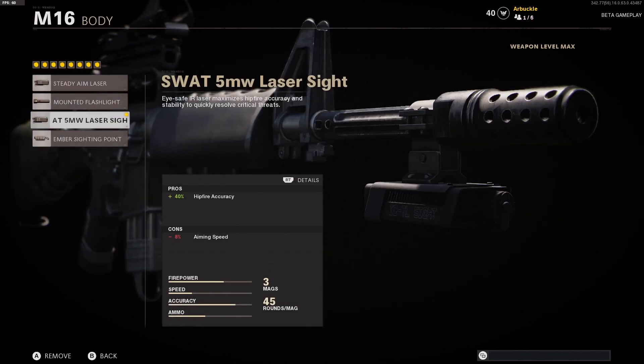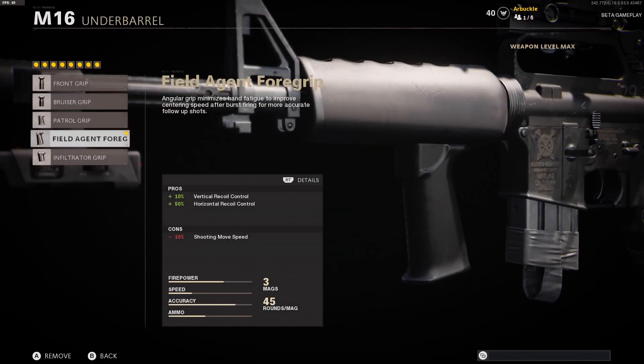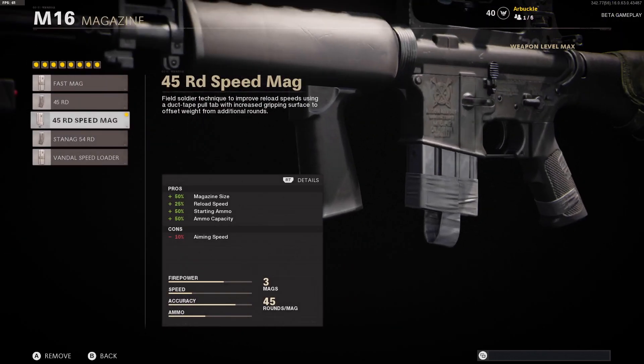The body that we're using is the SWAT 5MW laser sight — I think this is the best laser sight you can run, giving you a 40% boost to hip fire accuracy. The underbarrel that we're using is the Field Agent Foregrip. I use this with most of my ARs because we're getting a 10% boost to vertical recoil control. As I mentioned, we're making up for that horizontal recoil control loss with this attachment — we're getting a 50% boost, so not only are we making up for that loss but we're actually gaining a ton. The Field Agent Foregrip is a great attachment here.